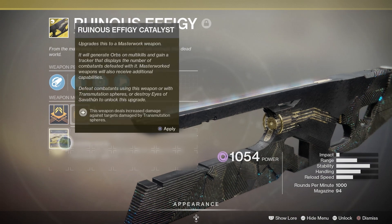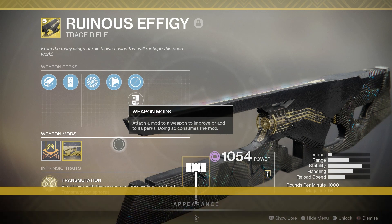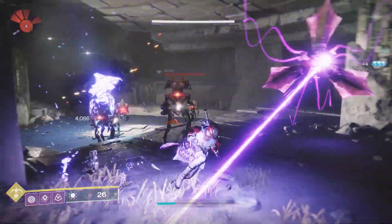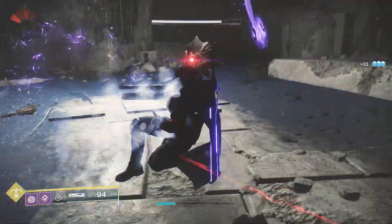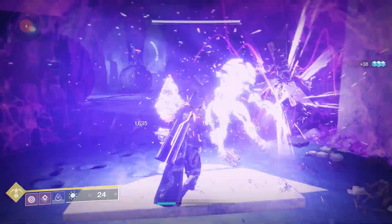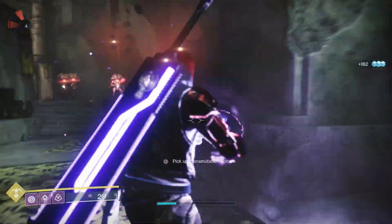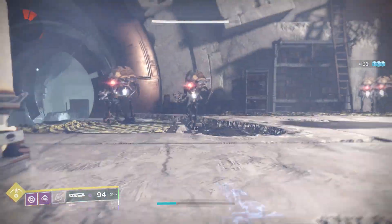Okay, let's get into it — Ruinous Effigy. This is what I want from my exotic weapons: unfettered fun. This ain't just a gun, it's a portable arcade machine. Every kill invites you to play an awesome minigame — just how much damage can you inflict in 30 seconds? You kill an enemy, it drops a purple orb with three deadly uses: as a melee weapon to bash in skulls, as a shield that drains the life force from nearby enemies, and most satisfying of all, as a mini bomb that detonates when you dunk it. Bash, drain, dunk — the unholy trinity of death.